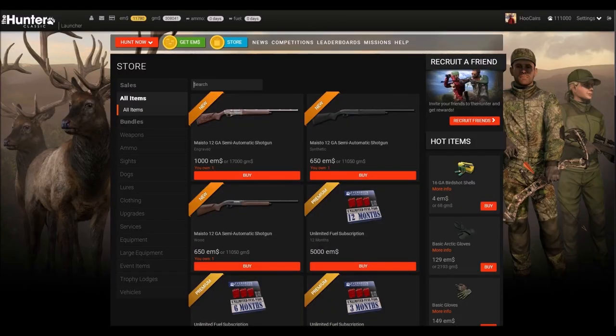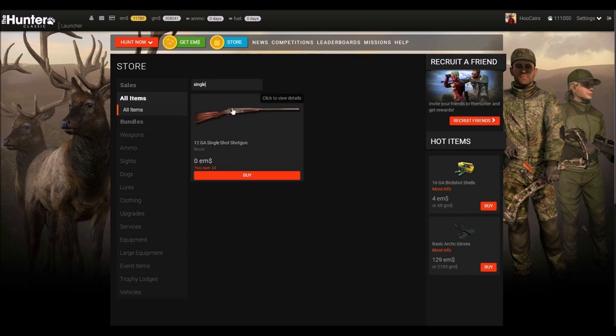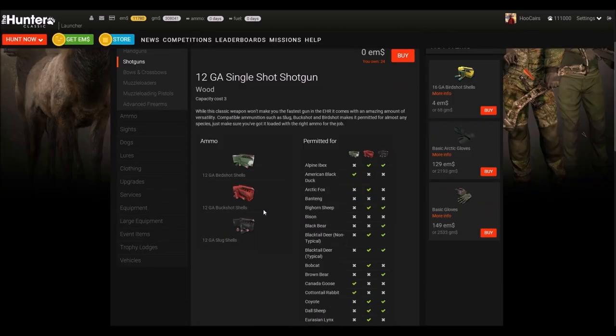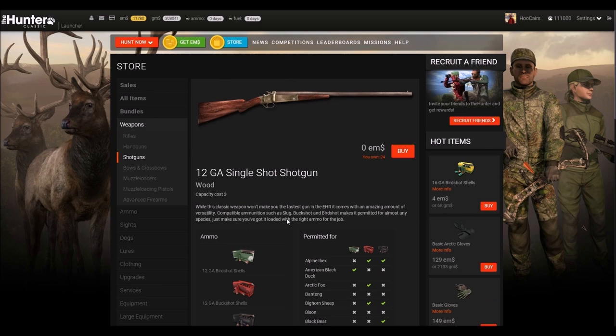If you have not yet picked up the free single-shot shotgun, make sure to do this now. This shotgun uses the free 12-gauge ammo, so whenever you start a new hunt you will get three full boxes of all three ammo types. With this shotgun you can shoot all animals except the three cow species: water buffalo, banteng, and bison.